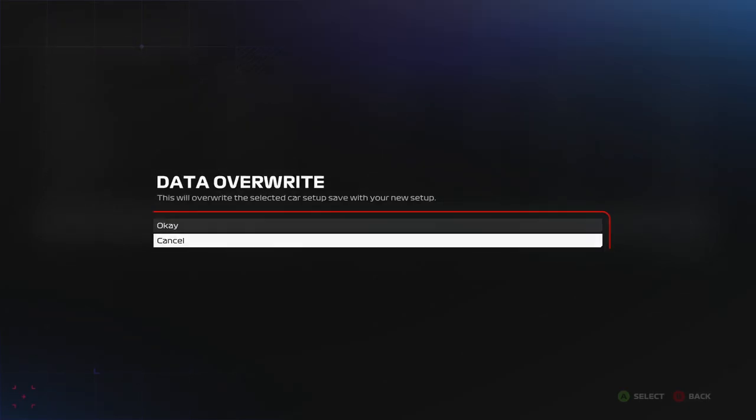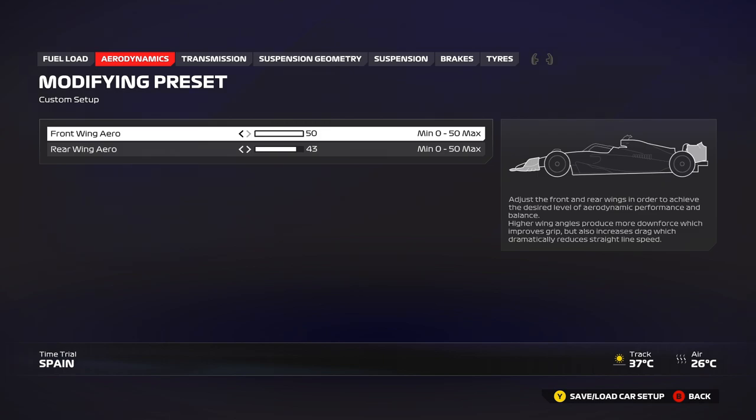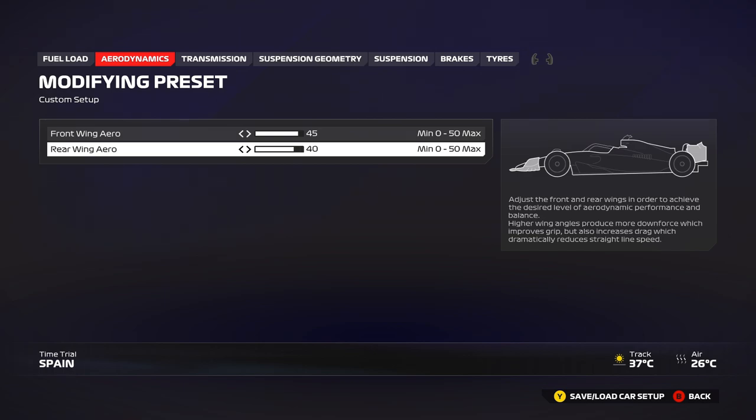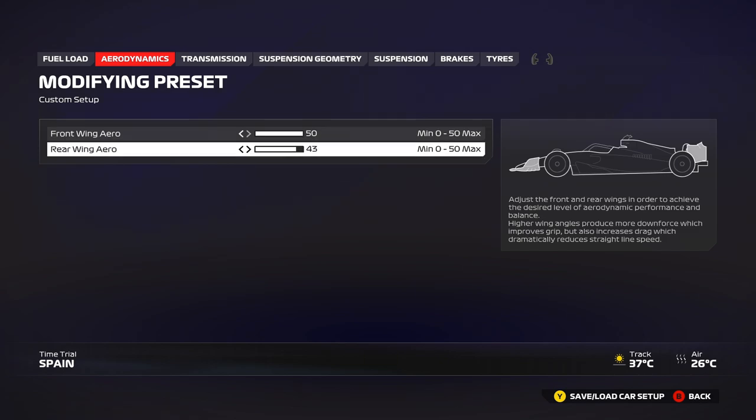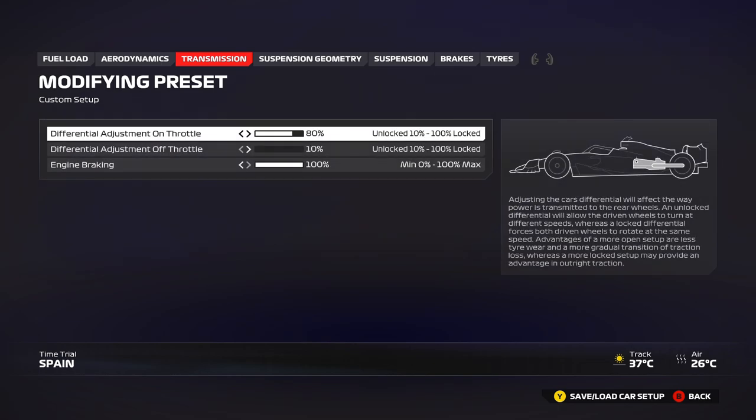Speaking of the setup, the first one is the high downforce version: 50/43 on the wings. You can go about five clicks lower on each if you want — it works well for the race, especially in DRS trains. Play around with the front wing per your preference. The only issue is that as the race goes on the car tends to become oversteering, so starting with one or two less front wing — initially understeering but becoming stable — is what I'm doing. For the transmission, I'm using 80 on throttle because of the long corners; at 100 the car tends to understeer on exit.